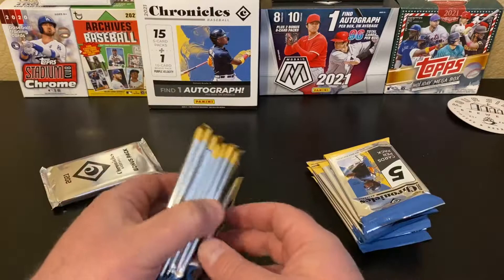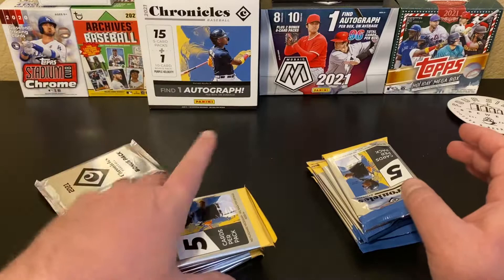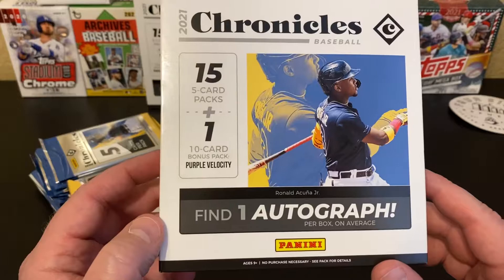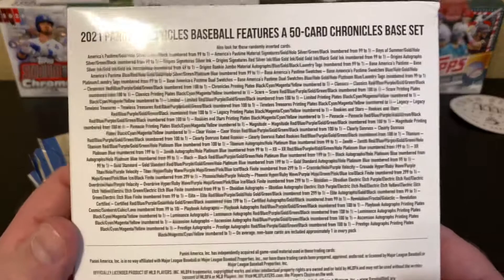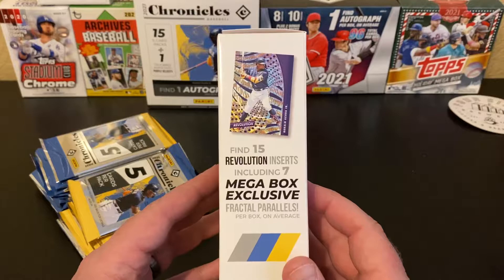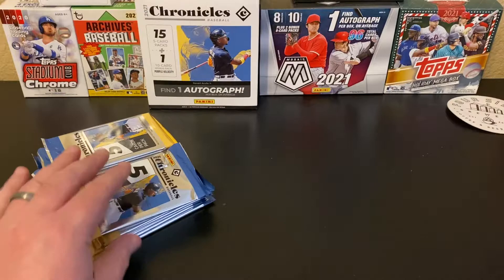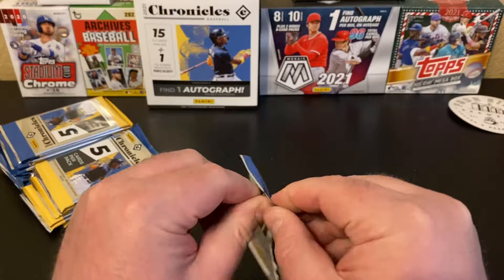So we're looking for 15 packs — there's seven, should be eight here, we got eight, and then our bonus pack. We should have one autograph in this box. 15 five-card packs, 10-card bonus pack — one autograph per box on average. Purple Velocity cards, Revolution cards, Fractal parallels — all the good stuff you can find in here. Let's just go ahead and get rolling.